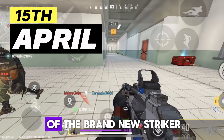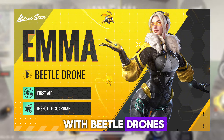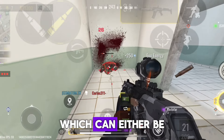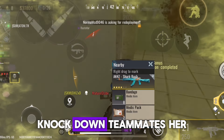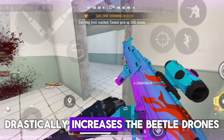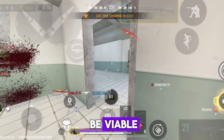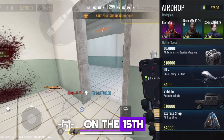On the 15th of April we are going to see the release of the brand new striker called Emma. She's a support character with beetle drones. Her first skill called Insectal Guardian summons a drone to follow and heal a target, which can either be her or a teammate, and when upgraded can even revive knocked-down teammates. Her passive skill called First Aid drastically increases the beetle drone's healing for a brief period of time, so using this in a fight might actually be viable. Let's see how she fits into the meta when she's released.